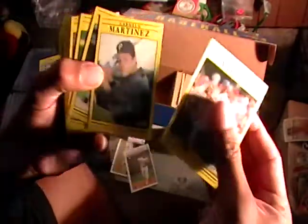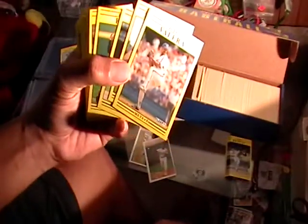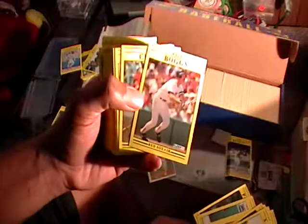Let's see who we got in here — Ellis Burks, Greg Olson. Let me turn these around. This will give you a good look at what these cards look like. There's Wade Boggs.